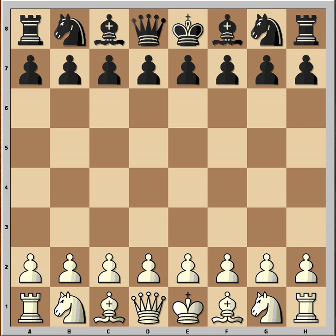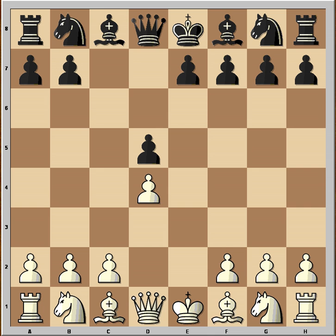White played E4. Black played D5. This looks like the Scandinavian defense, but the game will transpose to the Caro-Kann exchange variation. White captured on D5. C6. D4. Black captured on D5.